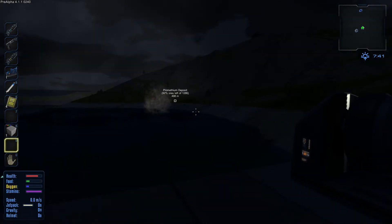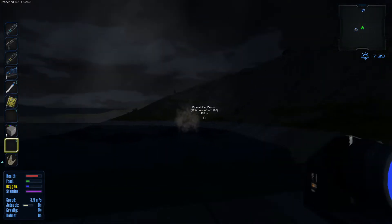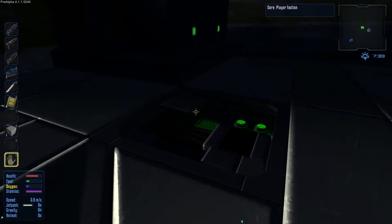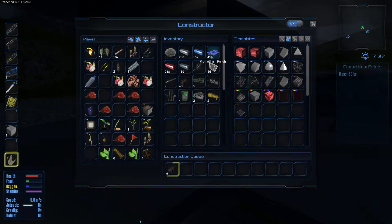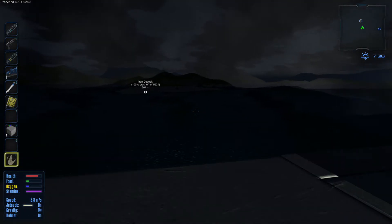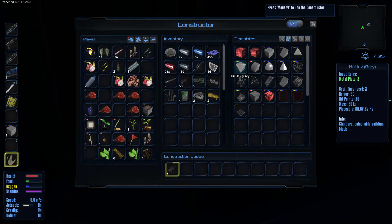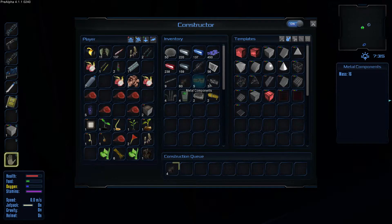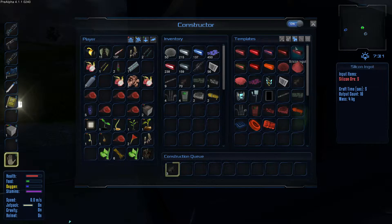Le robot est encore en train de fumer là-bas. En fait, c'est le pourcentage de minerai qui reste. Là-bas, j'ai pris que 8%, c'est quand même pas mal. On a les pièces de métal qui sont en train de se faire. J'aurais aimé avoir de la manganèse dans le coin, mais c'est pas grave pour pouvoir faire les pièces. C'est du magnésium, j'ai confondu, pas de la manganèse.